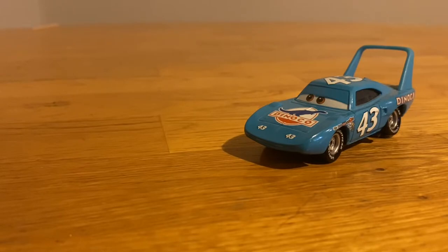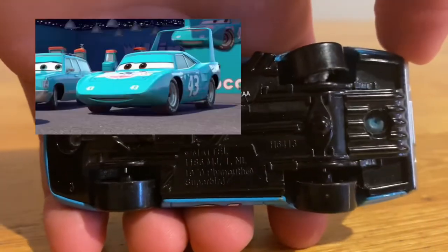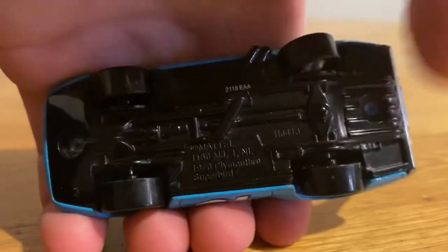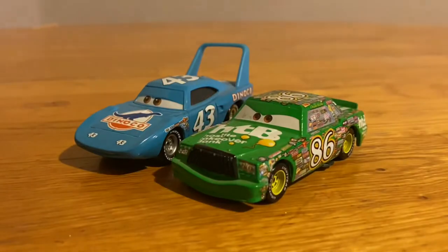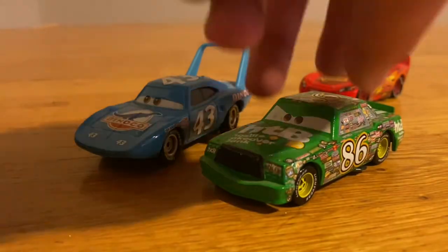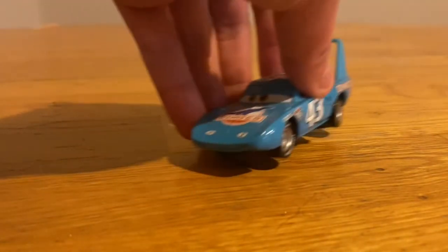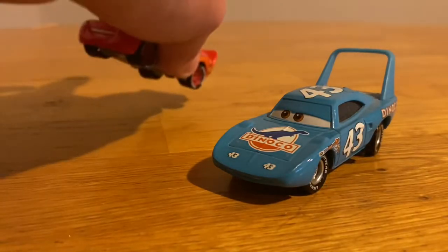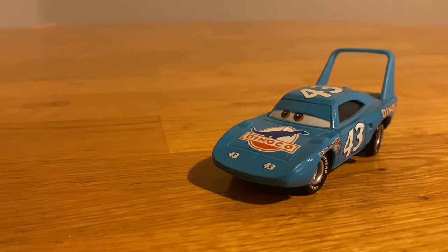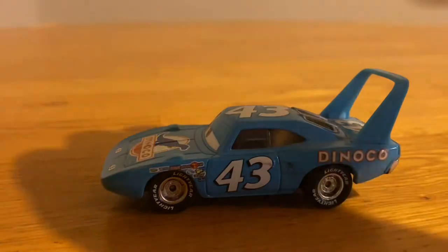This guy is his own model — there are some pictures on screen. He's based off the Plymouth Super Bird; you can actually see it on the base right there: 'Plymouth Super Bird.' He was one of the three finalists in the Dinoco 400, along with Chick Hicks and Lightning McQueen. They were in a three-way tie at the start of the movie and had to race in Los Angeles, which Chick Hicks obviously cheated in. This is a 2015 version, I believe, and I got it in 2016 or 2017. That was also when I got a new Lightning McQueen and Chick, since my old ones were dented.